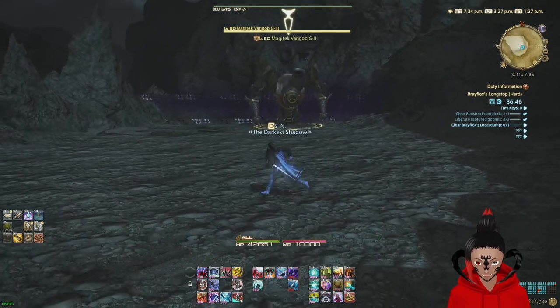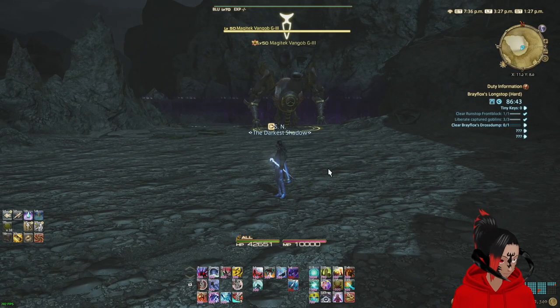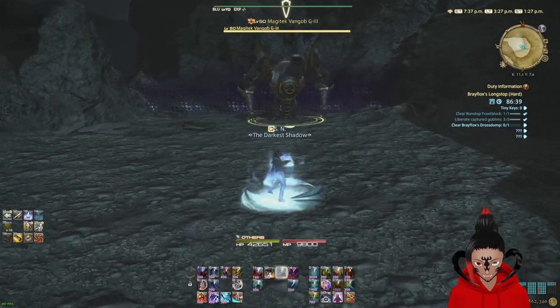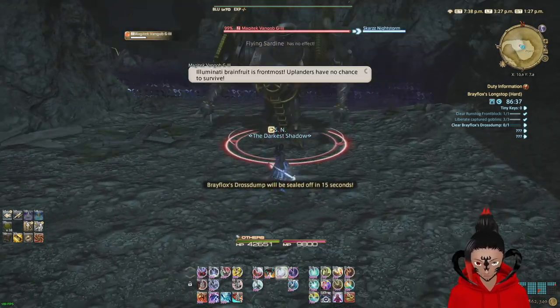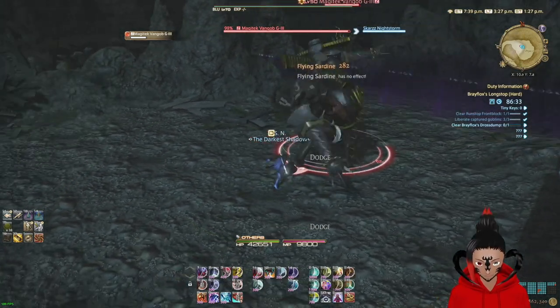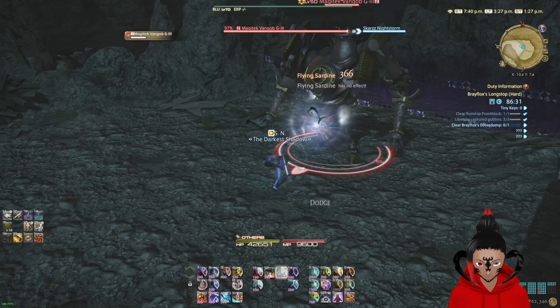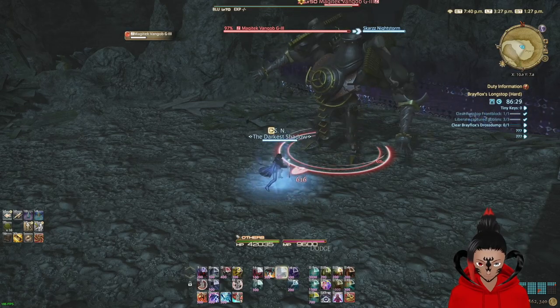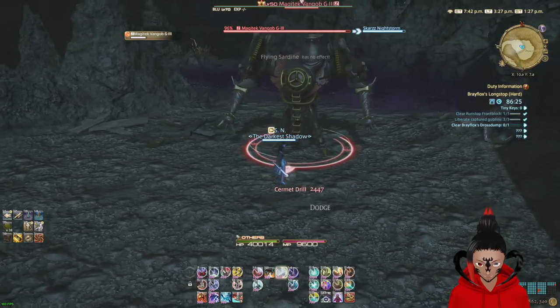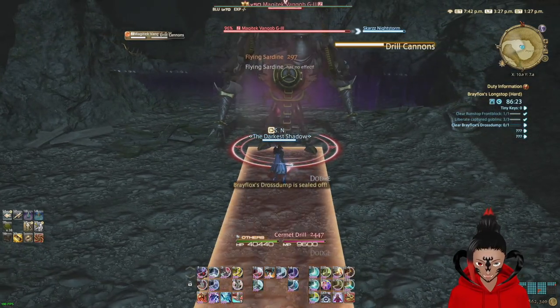Now we are at the Magitek Vangob D. This is where you can also learn the spell Drill Cannons. We are going to fight it until it does Drill Cannons. That is a Cement Drill, not Drill Cannons. There we go - Drill Cannons.